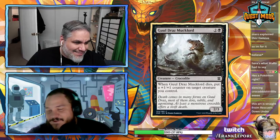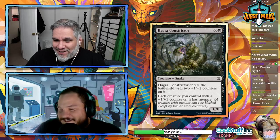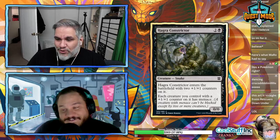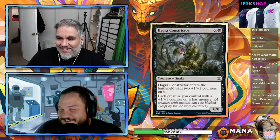Ghouldraz Mucklo: three mana 2/3 — when it enters or dies, put a +1/+1 counter on a creature you control. Brief commentary on the card art.